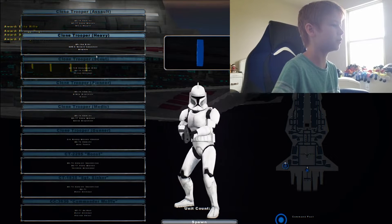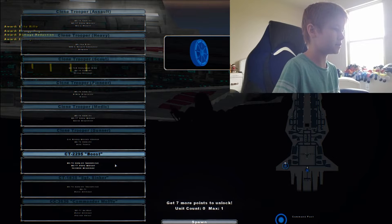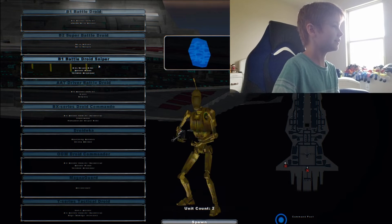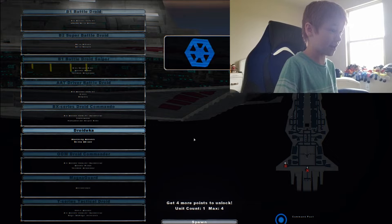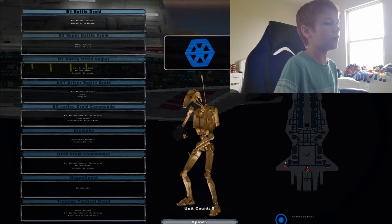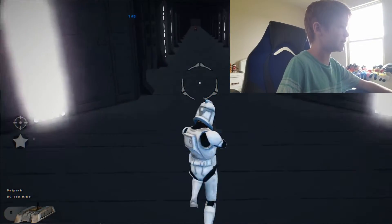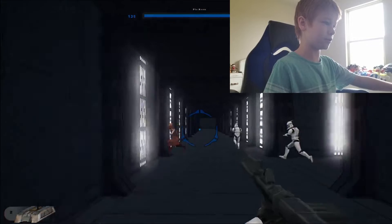Look at that model! So Republic we have: clone trooper, salt, heavy, scout - I like that - pioneer, medic, gunner, heavy CT. Boost, sergeant, Sinker, and my buddy Wolf. On the CIS: battle droid, super battle droid - look at that model, he's fat. Sniper - look at all these models. A commander droid looks like Roblox though. Droideka - I can barely see him. Droid commander, MagnaGuard, T-series tactical droid. We're going to play as the Republic - just a standard trooper with the DC-15A rifle. Wait, is that Plo Koon over there?